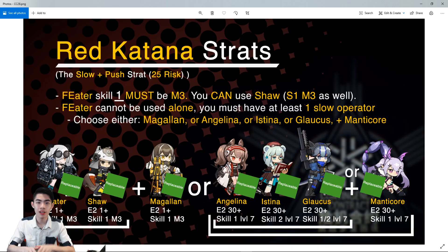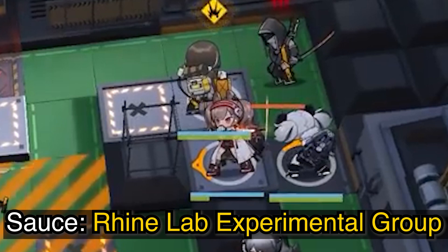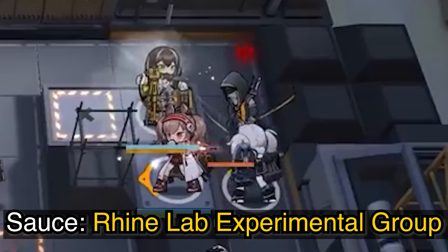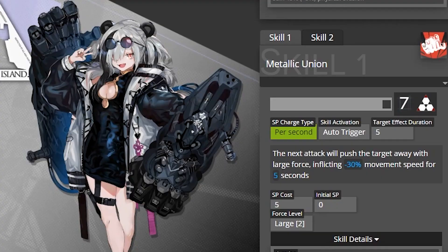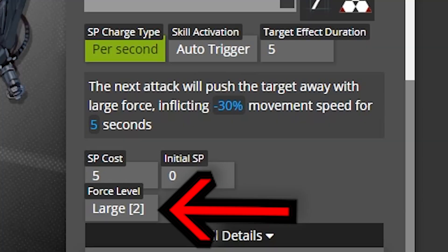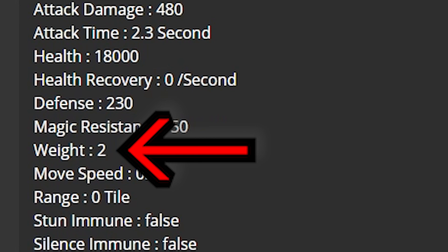The first strategy is extremely flexible — it is the Slow Push strategy. This was used for 18-risk clears all the way to 25-risk clears. You do not need to do a 25-risk clear; this guide is for 18 and above. The first thing you need is either a Shaw or a Feeder with M3 on skill 1, because of its short cooldown. You must have M3 in order to push at Force 2. The Katana and Red Katana both have a weight of 2, meaning you need a Force of 2 or higher for anything significant to happen.